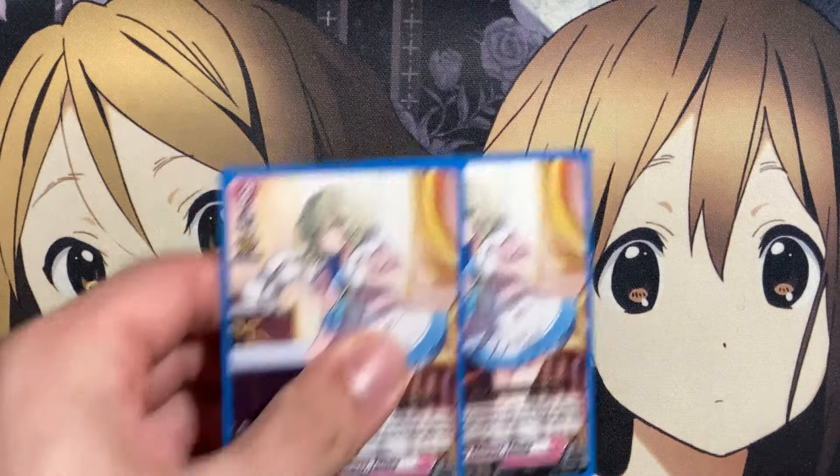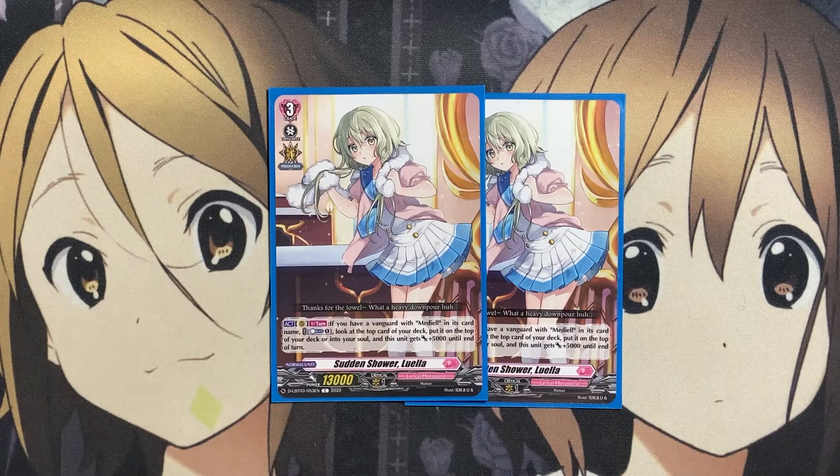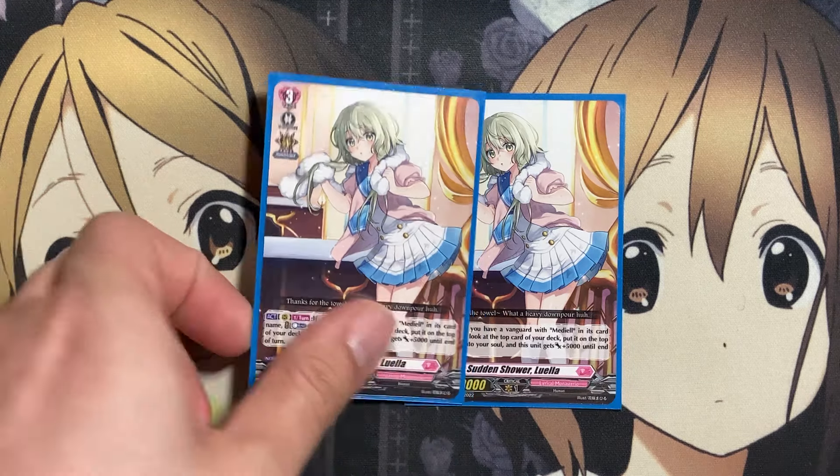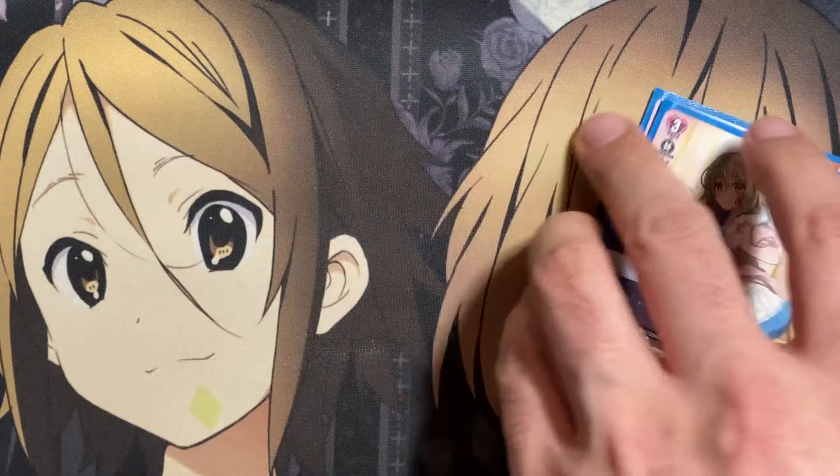For the other Grade 3s, two copies of Sudden Shower Luella. On rearguard, once per turn, if you have a Vanguard with Mediol in its card name, counterblast one, look at the top card of your deck, put it on top or into your soul, and this unit gets plus 5,000 until end of turn. It is a pretty heavy cost because you have to counterblast one, but you get a powered-up unit and another way to prepare your Vanguard if you don't know what the top card of your deck is.